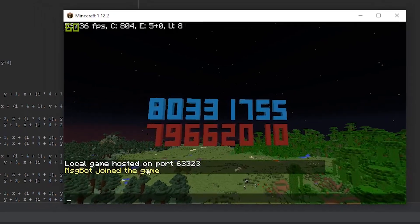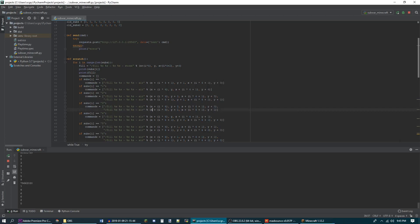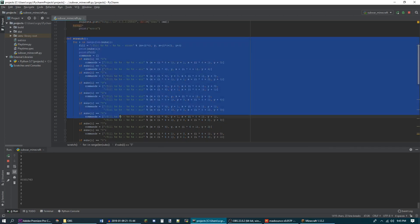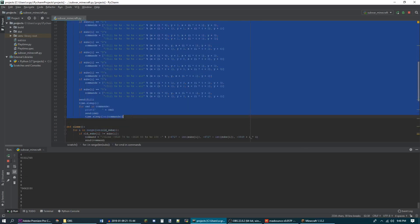The way it gets the numbers is it uses this Python script that I made. Don't let it scare you. This entire section here, which is the bulk of the program, is just the old way I did it — I don't do it this way anymore. This is just so I can show you how I did it at first.